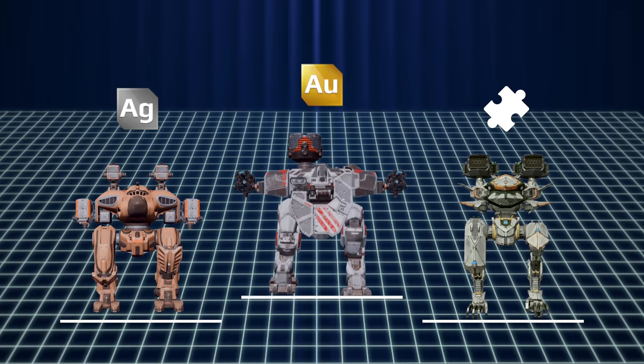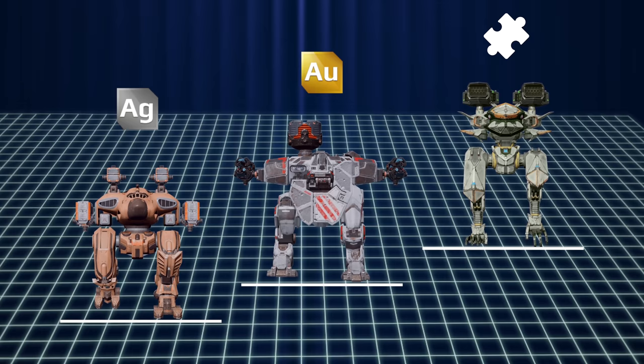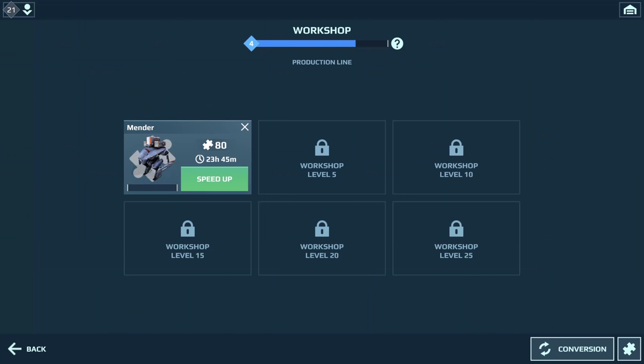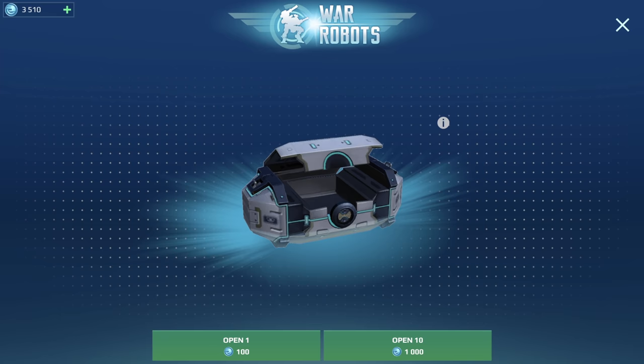Remember, gold robots are usually better than silver robots, but component robots outplay them both. Eventually, you'll start building robots with components using your workshop. Workshop items may seem out of reach at first, but in fact they aren't that hard to get — components come from lots of places.